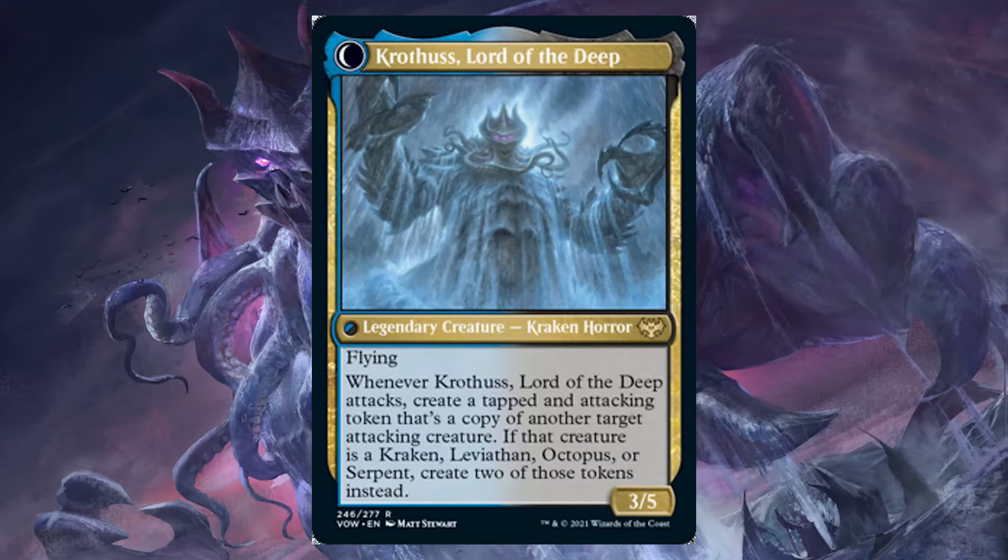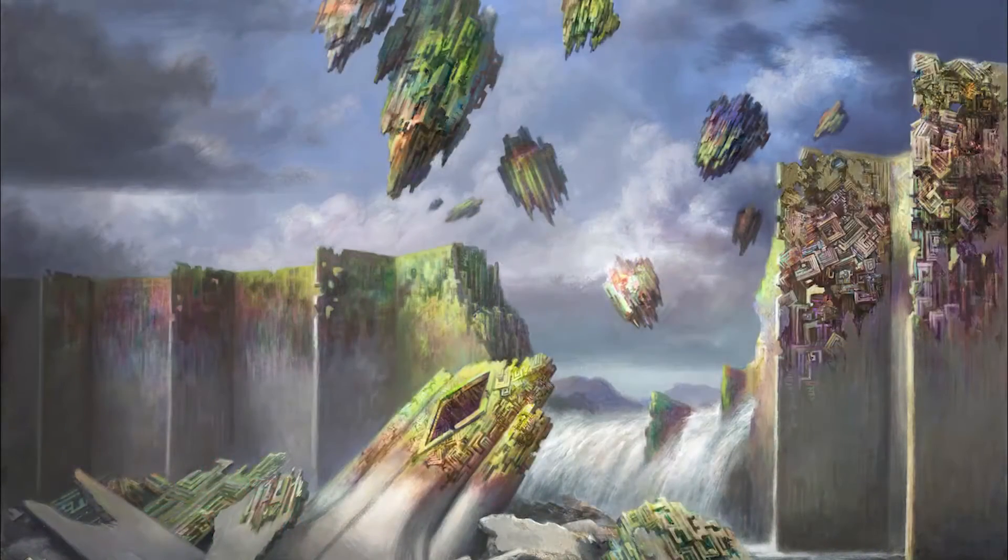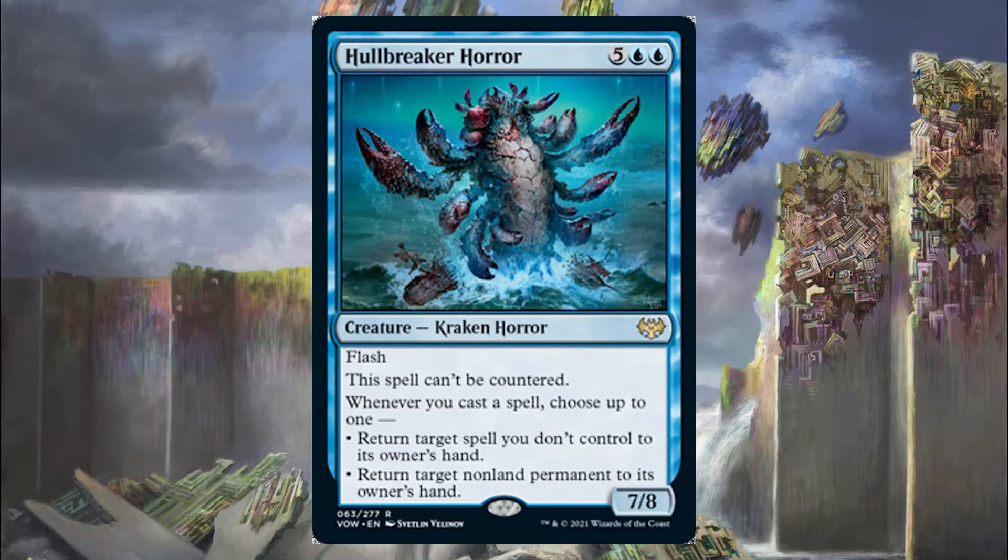So right away, we're going to dive into the big beefy boys of this deck. First up is Hullbreaker Horror, a new card from Innistrad: Crimson Vow. It's seven mana — 5 blue, blue — for a Flash Kraken Horror. This spell can't be countered, so it already comes in at Flash on your opponent's end step with really good protection. Whenever we cast a spell, we can return target spells we don't control or target non-land permanents to their owner's hand.